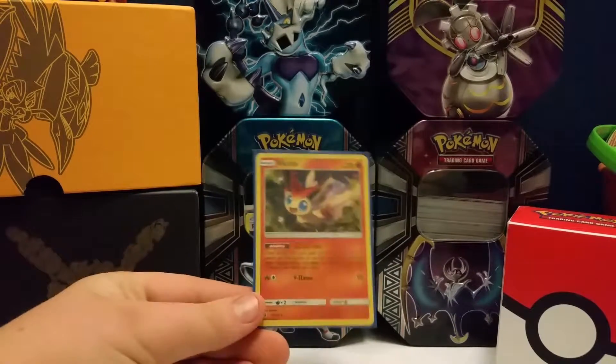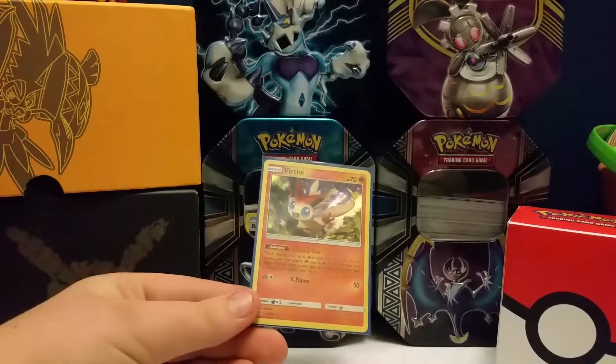Out of those three packs we pulled a Victini Holo, which is pretty good. Other than that, Skyforce Unite.